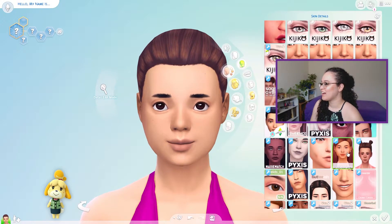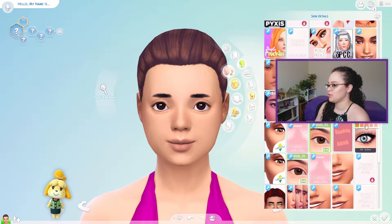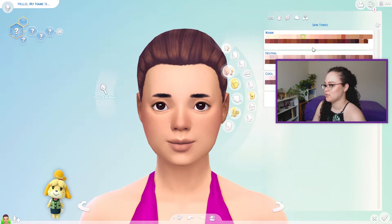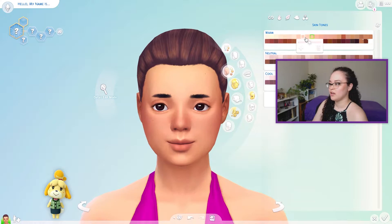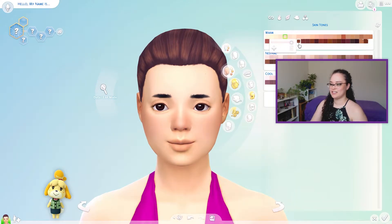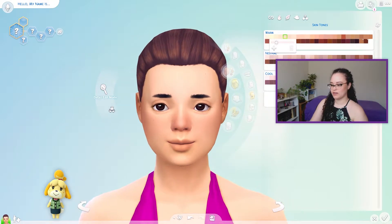Let's give her some eyelashes — not those, because those conflict with her skin overlay. We'll do some little ones, some little baby lashes. And we'll do a little blush. Then let's take a look at her actual skin tone. I'm not a hundred percent sure what to do with the skin tone because she's yellow. Maybe something like that — it has kind of a golden-y color to it. I feel like that works; let's go with that.